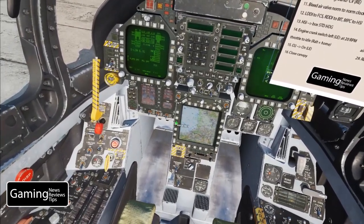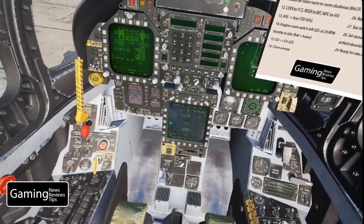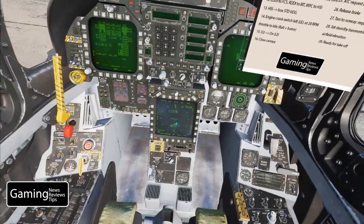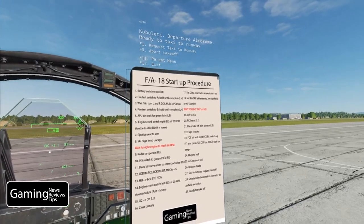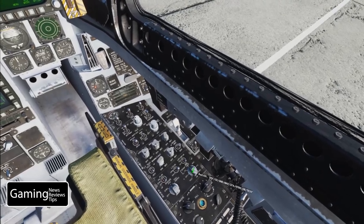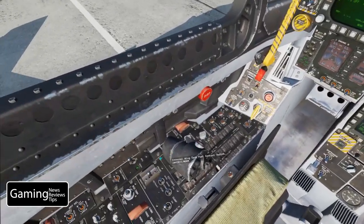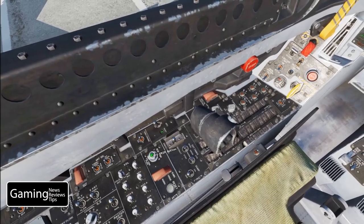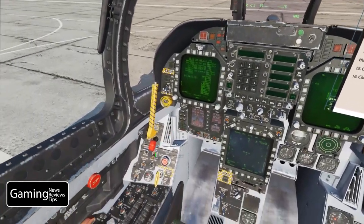The MPCD has gone to a map screen, so I'll use pushbutton 3 with two presses. We can see the INS is now ground and is at OK — so we're good to move on. Now we can go back down to our INS switch and flip that over to IFA. Over here by our left arm we've got our FCS reset and rudder trim — depress both of those. Then we're going to set our flaps to auto, either with the switch or key bindings.